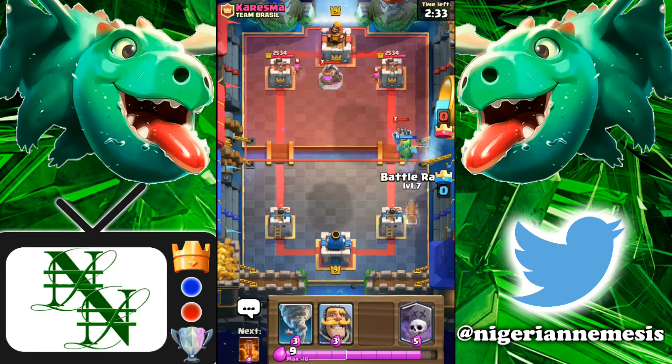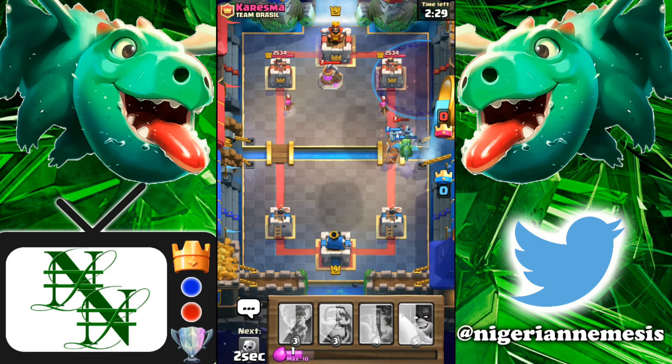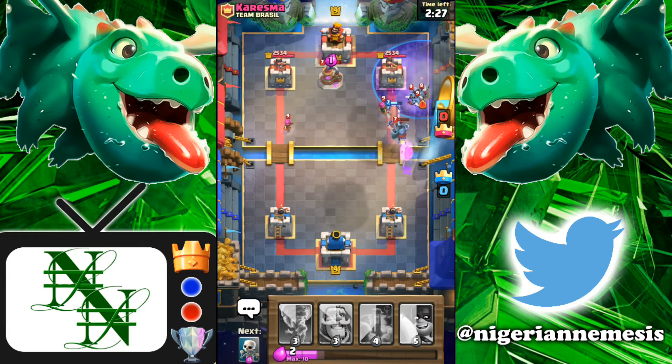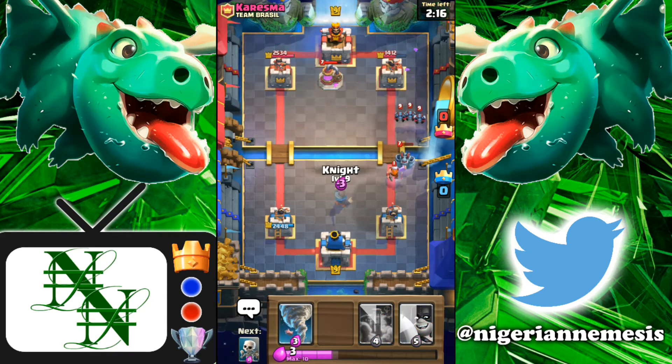Starting up in this game against Charisma, we're going to go super hard early on with the battle ram and graveyard since he did play that elixir collector. Unfortunately we did not have enough for the poison spell, so I don't know how much damage we're gonna get here, but it's still a really good amount and we force him to play a lot of elixir. Let's defend with the knight here.